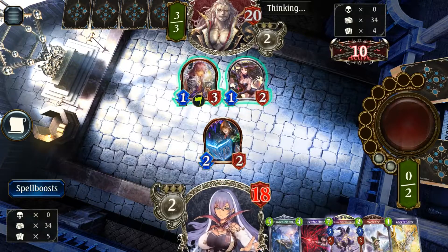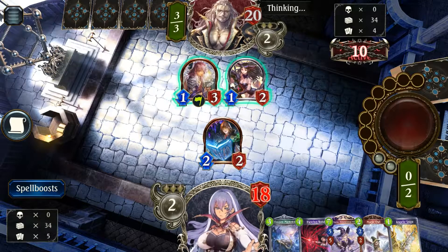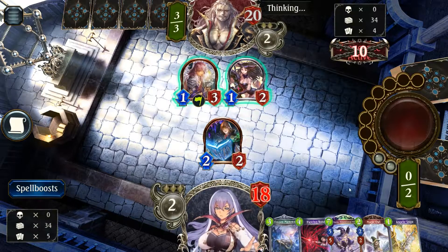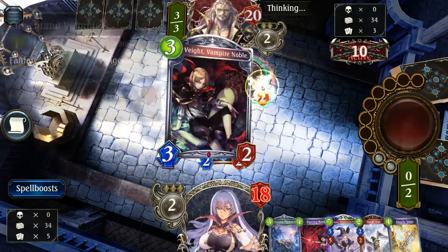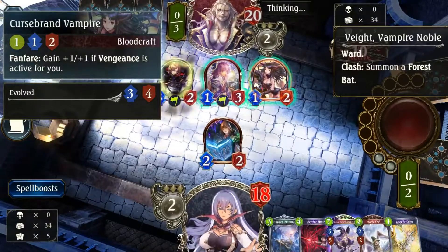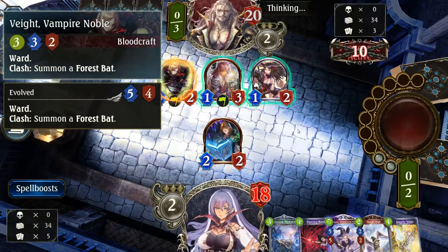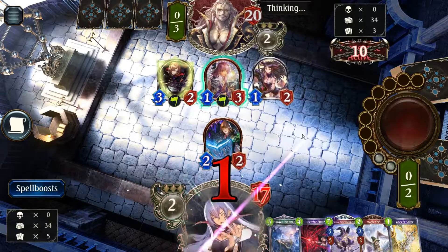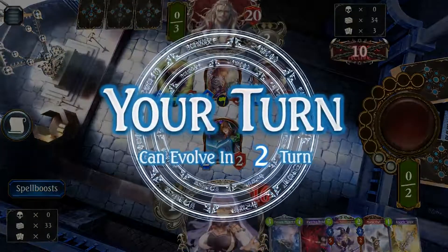This deck is definitely weak against aggro decks, which is pretty sad right now. I'm clearly going against an aggro deck — aggro blood — then Urias, and the Curse Brand is here, and this Vampire Noble is here as well. This is a confirmed aggro, which is really bad.